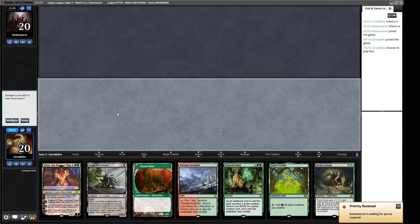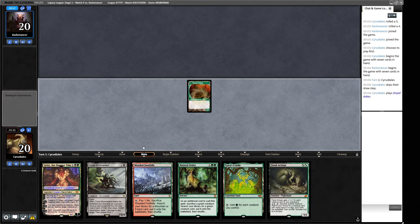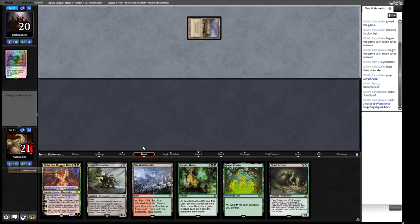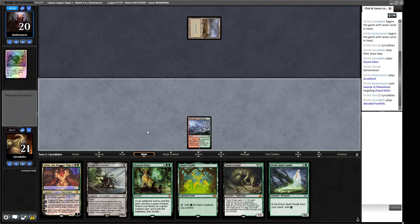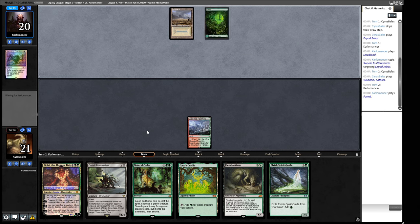Let's go to round four — we are two and one. Our hand: turn one Dryad Arbor into Bowmasters or Fiend Artisan — that seems acceptable. Not a big fan of just playing a naked Dryad Arbor, but it's something our deck sometimes has to do. A Scrubland — they're Plowing our Arbor. We could try and jam a Fiend Artisan or Bowmasters. Using our Spirit Guide for Bowmasters is quite nice and then we can tap our Cradle for a lot of mana next turn — Bowmasters gives us two creatures.